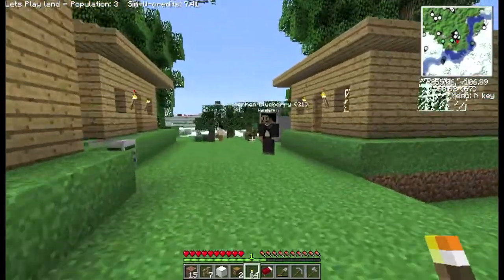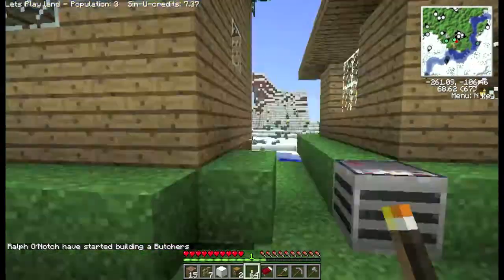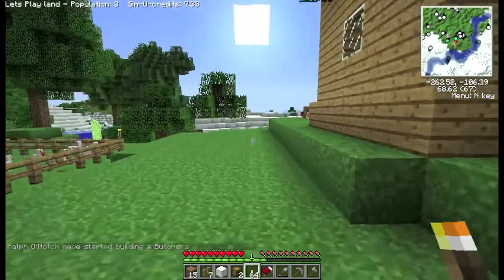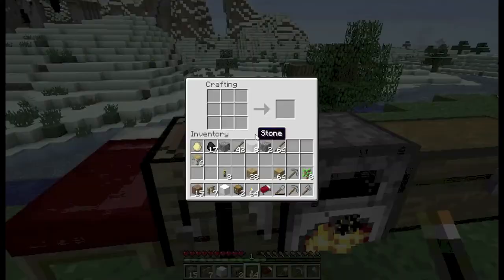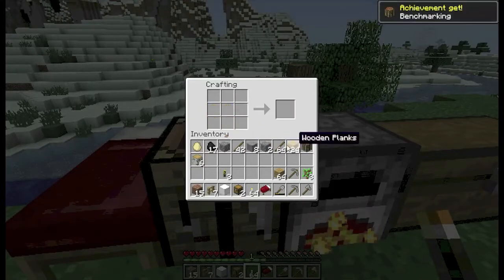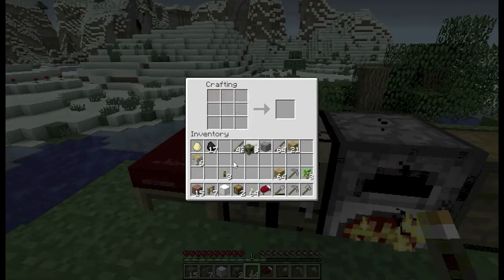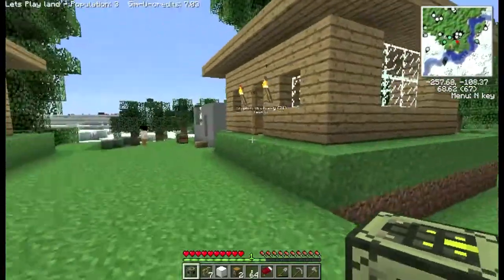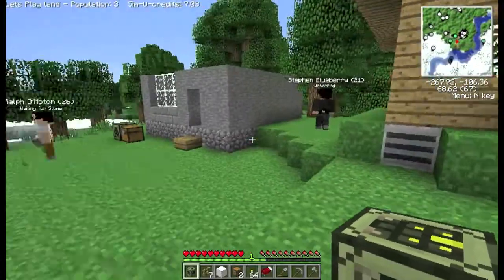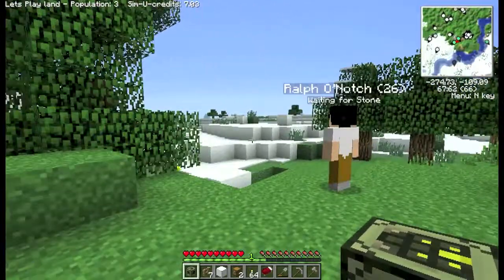If I build another house I'm going to need a construction box, aren't I? I think I've got everything I need. Now we're alright for chests. Let's build another house — maybe a bit bigger this time to get some serious amount of rent. Where should we build it? Could be clearing some of these trees out of the way as well.